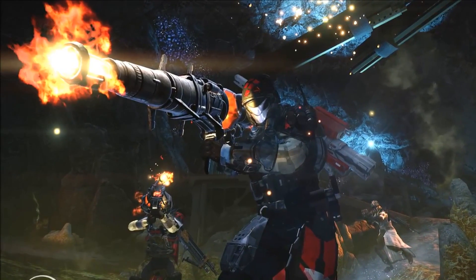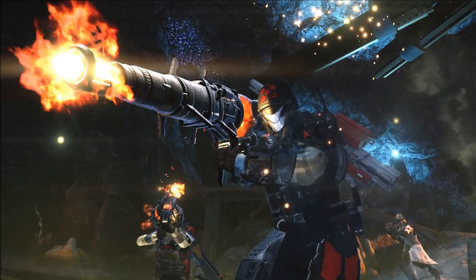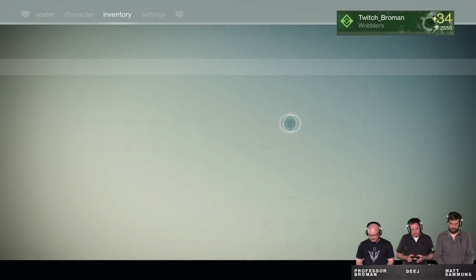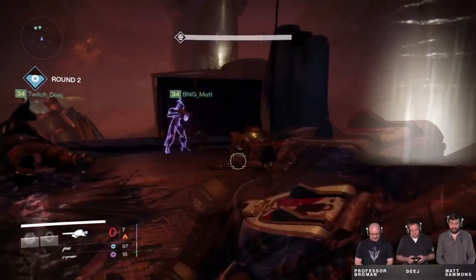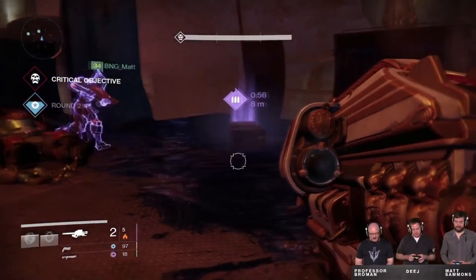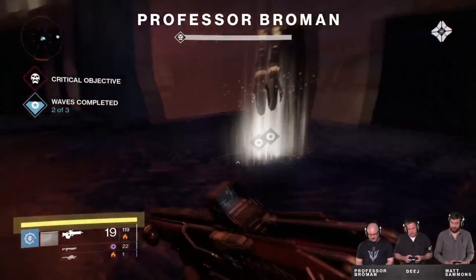When this picture first came out it's confusing because you have a heavy weapon on that guy's back and also a cannon in his hand. Now that we see the gameplay it makes a lot more sense. After you've completed a wave and objective within the Prison of Elders, Variks then offers you a gift. That gift can either be heavy ammo as shown here, very similar to the heavy ammo in the Crucible where everyone on the team gets a share. Knowing that, make sure you save your heavy ammo synthesis until you see what he's giving you.